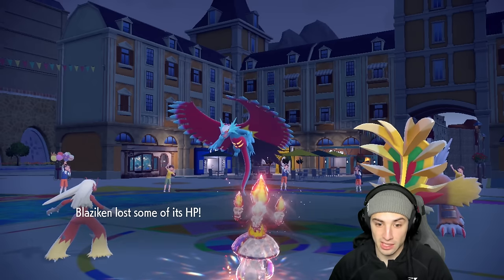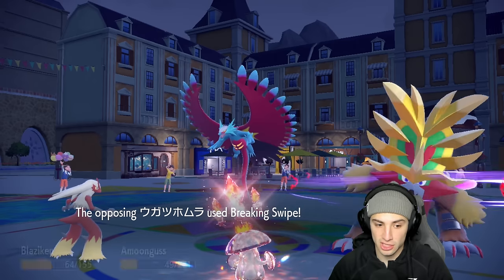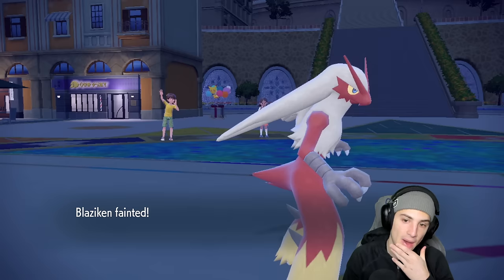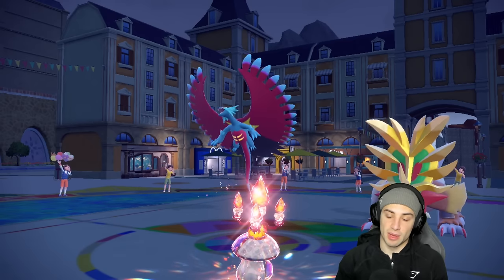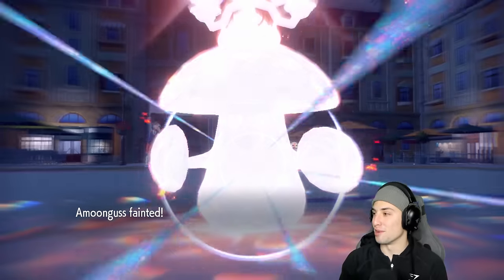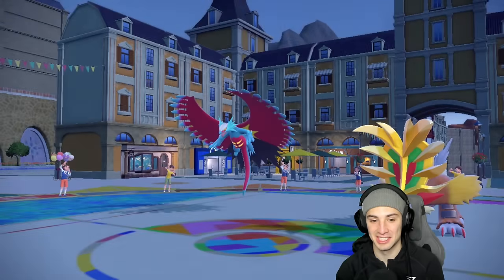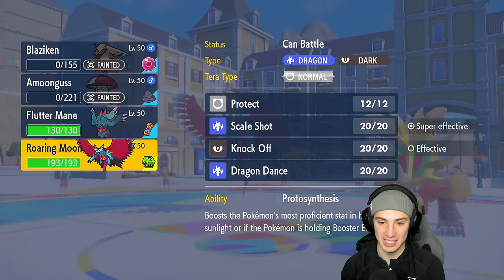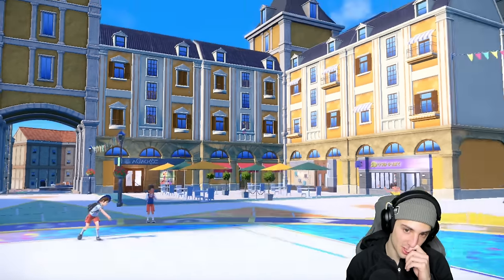They Terastallize Roaring Moon. I probably should have gone Knockoff but I'd rather get stab damage with Loaded Dice Scale Shot. They go straight Poison tera type, Gouging Fire uses Burning Bulwark. Dazzling Gleam flies over and as long as Flutter Mane survives whatever this Roaring Moon has - but yeah this one just didn't go our way. Not being able to take out Gouging Fire was the turning point.